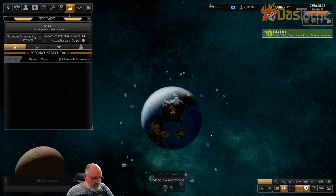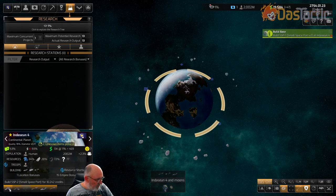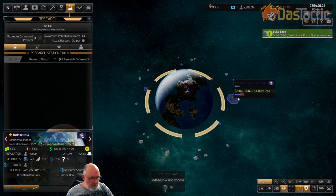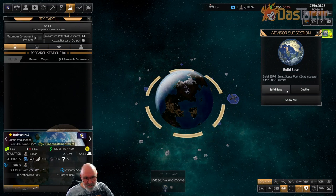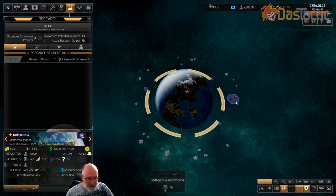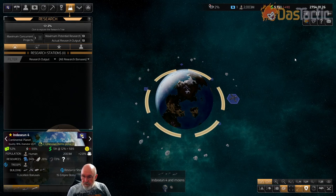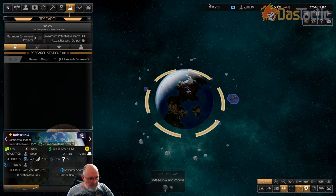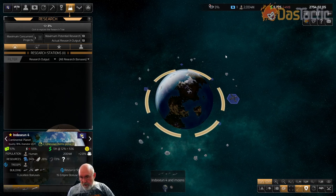It is worth actually building a base fairly early — we've got 19,000 so I'll build a large one. The game is also suggesting we build a base, which we've already done ourselves. As we let the game develop it will keep prompting us for what to do. We don't have to really worry too much about it; it will just keep playing along and prompting us until we get the skip drive, at which point we'll start to build a small fleet.